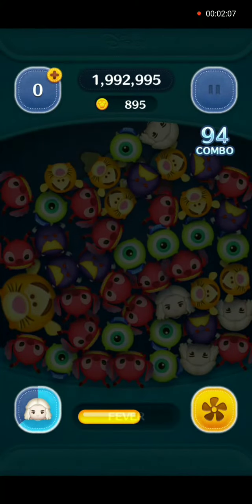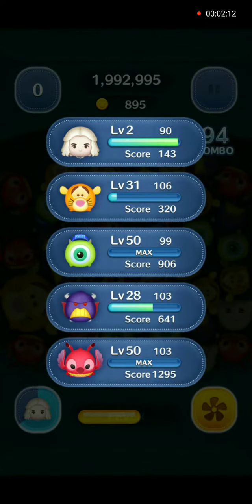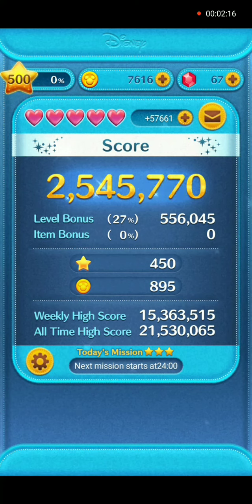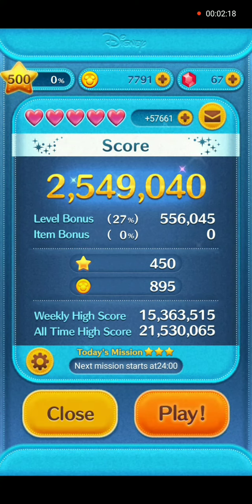All right, and time is up for the White Queen's gameplay. Let's get our final numbers: 895 coins — not bad for a first play ever — and 2,549,040 points.